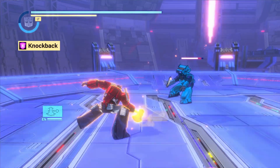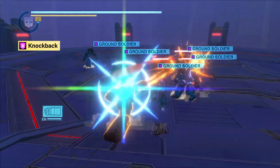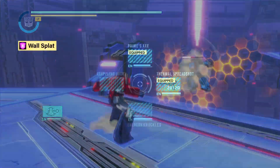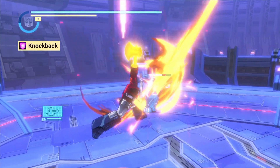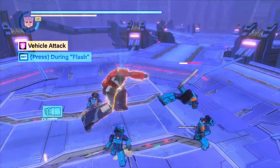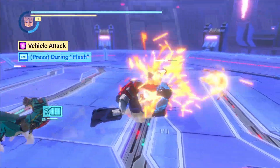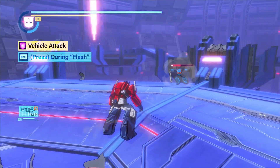Knockback attacks will blast your target away with such force that it becomes a projectile, capable of interrupting other enemies in its path. A wall splat will occur if the enemy impacts a wall, locking the enemy in an additional damage animation. Although knockback attacks blast your target a significant distance, you can still follow up in a variety of interesting ways. Most knockbacks will trigger a vehicle attack flash on hit, and these additional attacks allow you to quickly close the gap between your character and target.